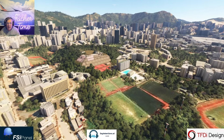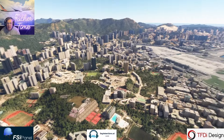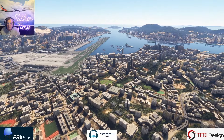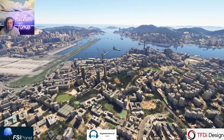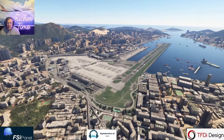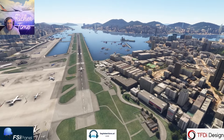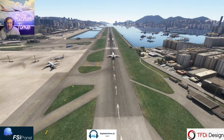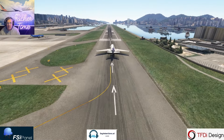Hey guys, welcome aboard. You're looking at the checkerboard in Kai Tak, Hong Kong. This is an airport that is defunct — it was shut down in 1998 when Hong Kong built her new airport, but Microsoft Flight Simulator in their infinite kindness has recreated Kai Tak for us, and the sim has even made the approach charts for us.